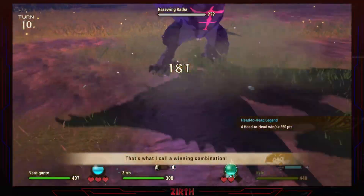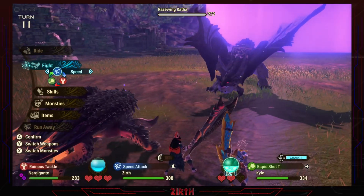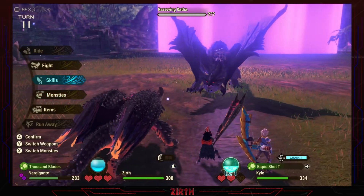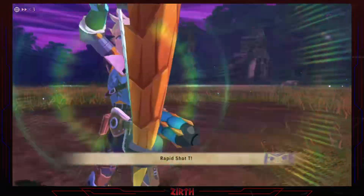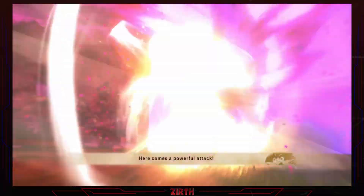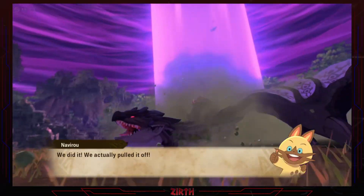Let's go for another double attack. Nergy is poisoned — that doesn't look good, but it doesn't matter. She's not attacking anyone. Nergy, you know what to do. I'll go for a pep talk — I need to heal myself. Let me use a pep talk here and there. I think the fight is near its end because he attacked all three of us. We did it! We actually pulled it off!